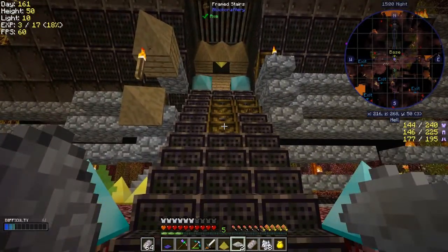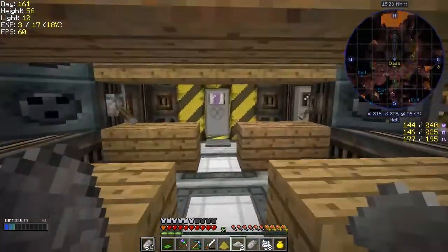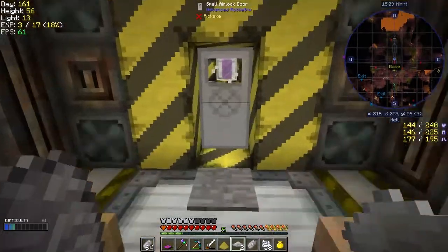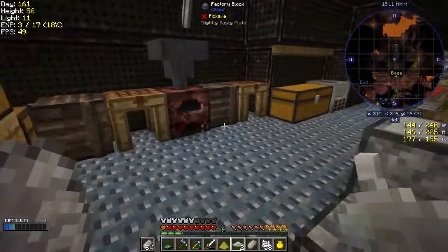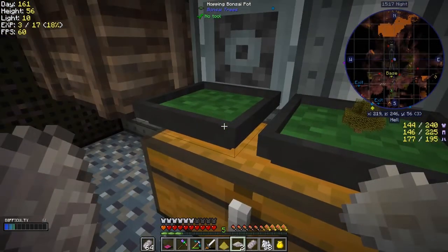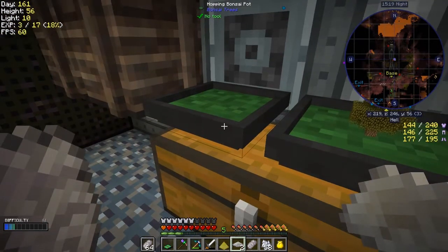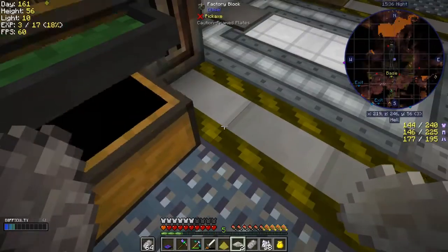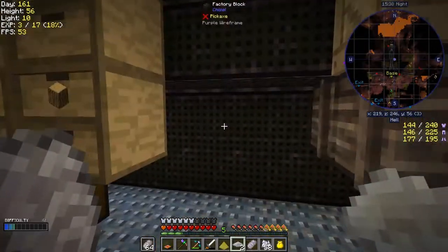Let's see how our mobs are doing - actually they're not too bad at the moment. I'll put this down here just in case. That's a great tip - I should have done that before. In here I have a hopping bonsai tree with a string spiderweb sapling from Pam's Harvest Craft - just one sapling with three pieces of string around it - and it basically drops spiderweb saplings and string. That's quite a useful way of getting string.